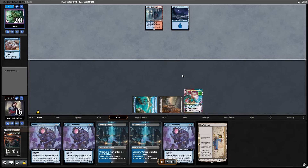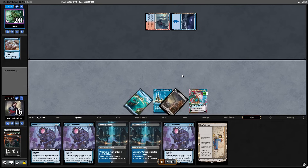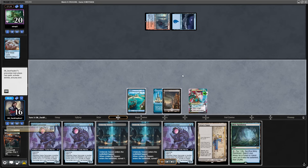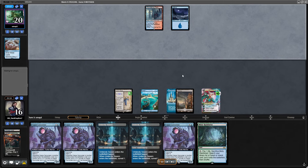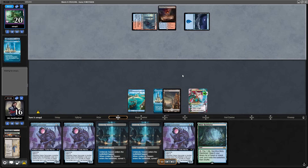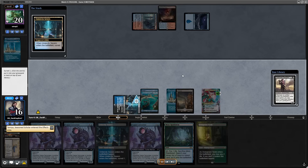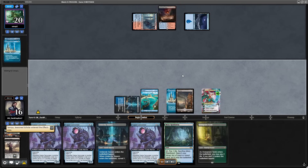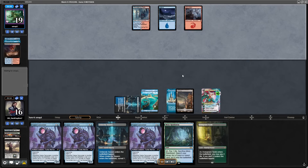I have my Undercity Sewers and Urza Saga. Opponent immediately casts Spreading Seas on Swamp — that is definitely a problem. But I'm just happy my Urza Saga is still alive. Let's see if it survives... not really — opponent kills it immediately. I go for a survey land and just pass the turn. Tamiyo is on 8 counters now.